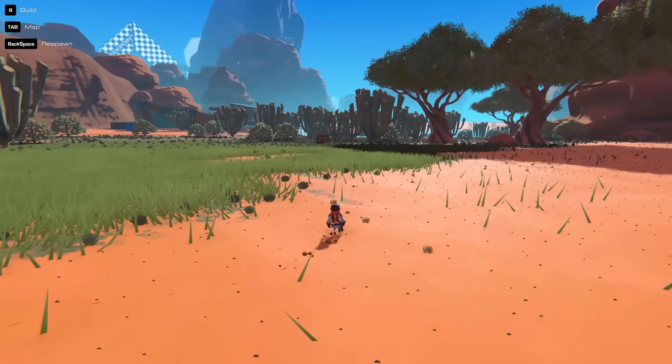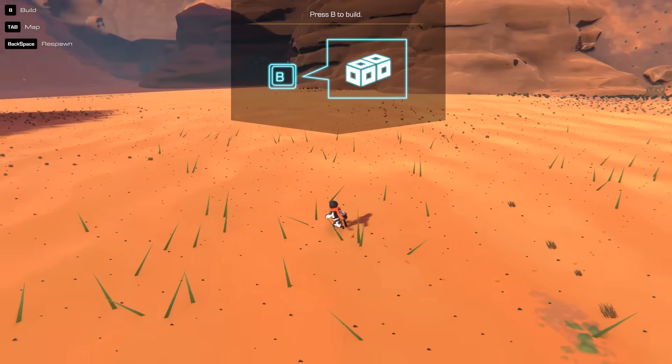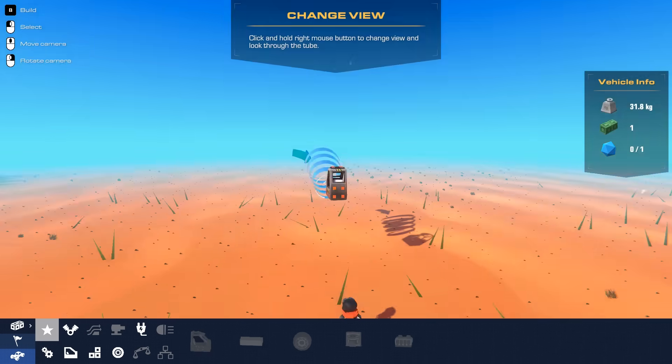Oh no. So we've trashed our car — it's time to make our own car. Press B to build. So we're going to make a buggy.